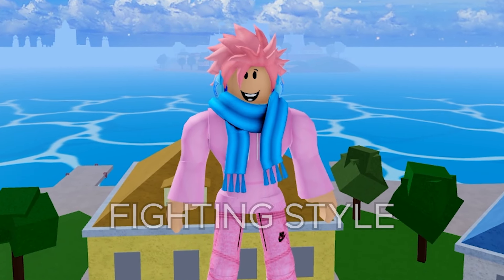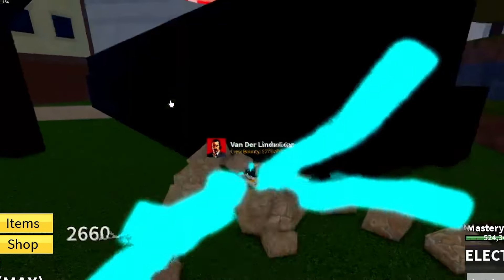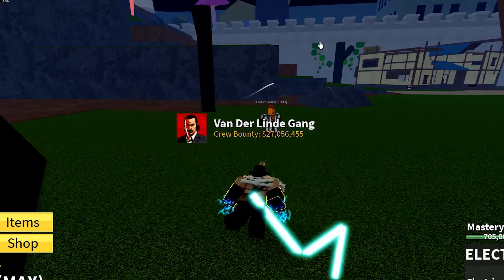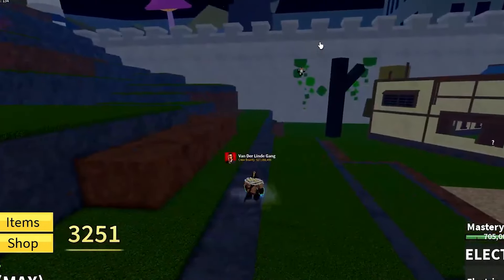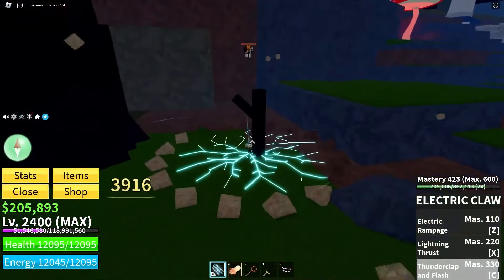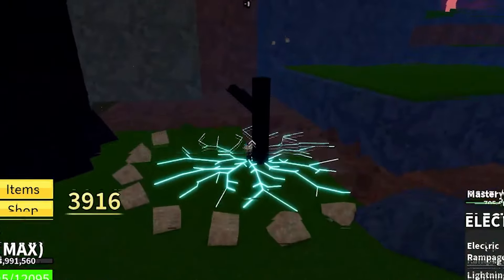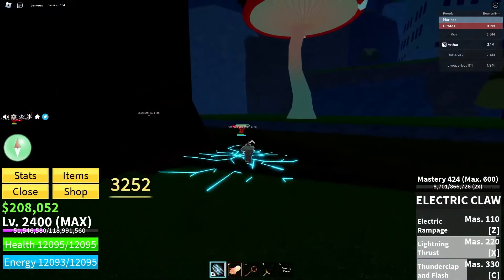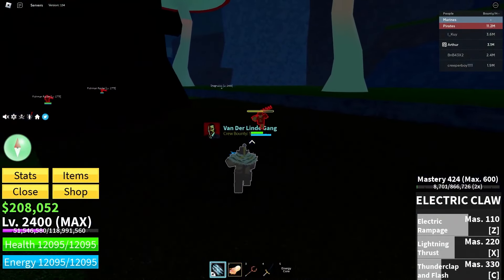The very first ability is called Electrical Rampage, where you dash into your enemy and start scratching the crap out of them, dealing a good amount of damage. Then there's the X ability called Lightning Thrust, with a 220 mastery requirement, where you dash straight into your enemy and explode with electricity, dealing a ton of damage. Then the C ability is called Thunderclap and Flash, where you dash all around your enemy and slam them, sending them flying. This fighting style does one of the highest damage outputs of every single fighting style in the game. The good things are that the quest to get it is extremely easy, it has really high damage, pretty high mobility, and all of its moves have good end lag.